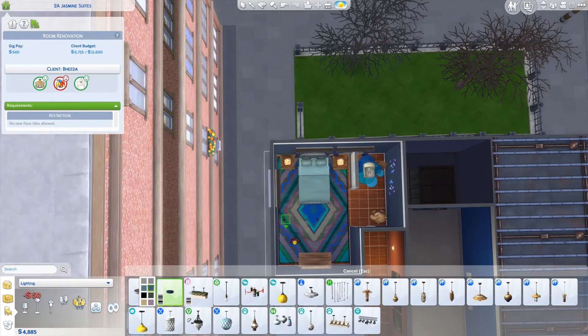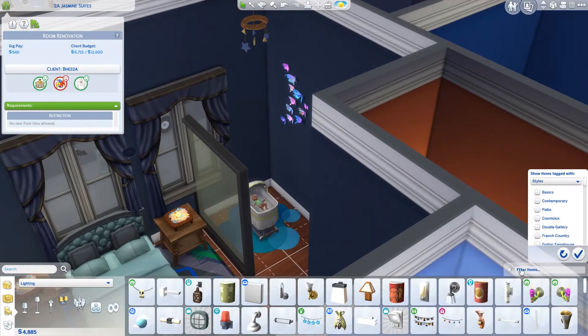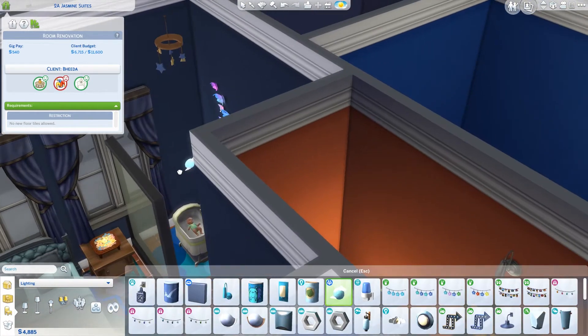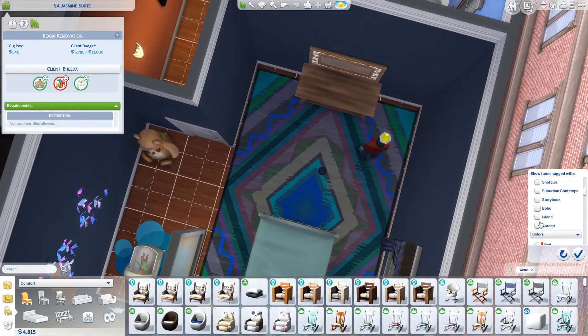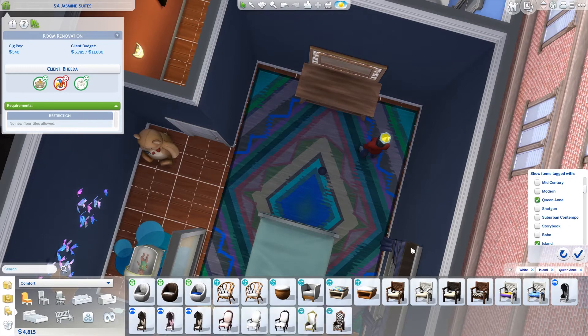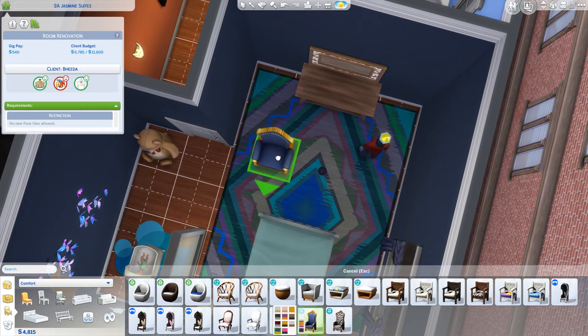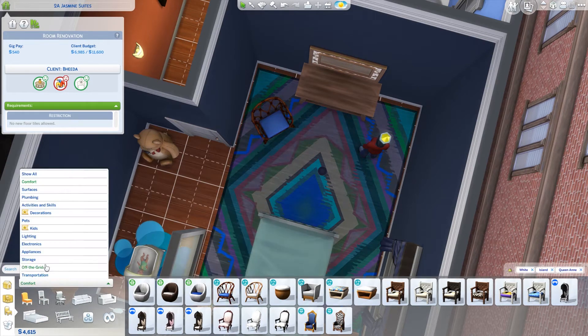Most of the time I ignore the hobbies altogether unless they seem relevant to the room I'm renovating, or I might take inspiration from them. For example, I was playing with a different client who liked skiing or snowboarding, so I used some items from Snowy Escape that didn't conflict with anything they didn't like, as part of the decor.